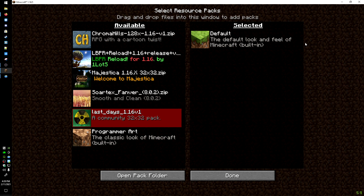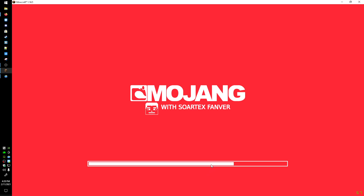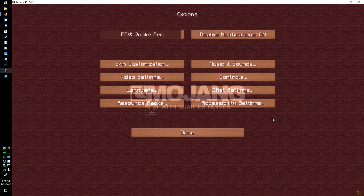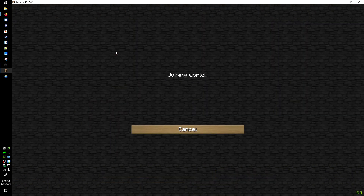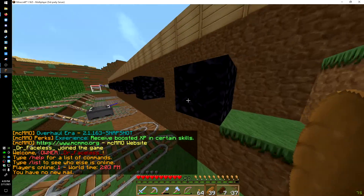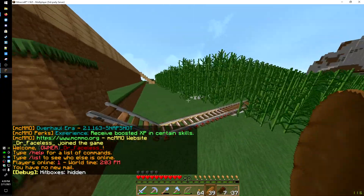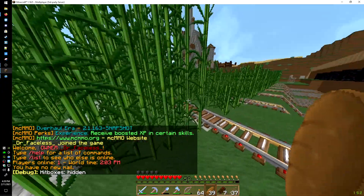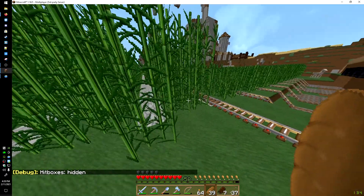It should show up — yep, there it is. Now we're going to enable it. I'm going to hop on the Minecraft server and take a look around, show it off a little bit. If you want to stick around and see that, I'll show you here shortly. Once on the server, I'll turn off the borders — I don't really like how the rails and such look, same with the sugar cane. Let's take a look at the character.